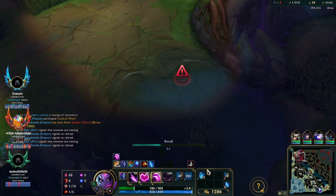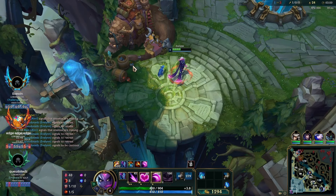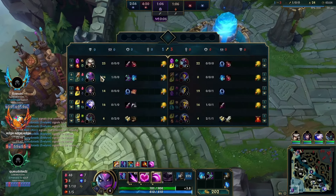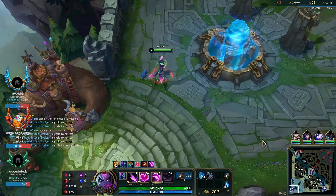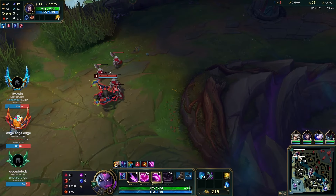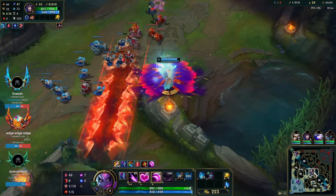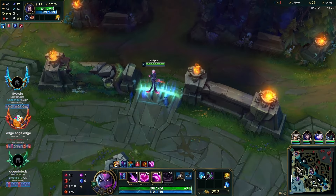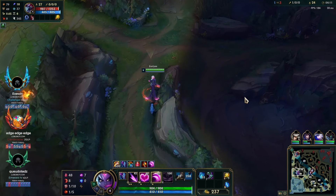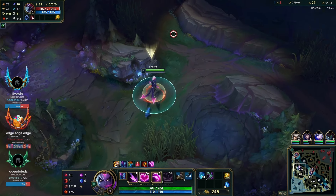We have Sorcerer's Shoes so we base ASAP to keep our tempo high, then run straight topside to where our gromp is respawning. We want to keep our camp cycling on spawn so we can ensure we're level six as fast as possible. We can't go for scuttle either — it'll waste a lot of time and scuttle's not that valuable these days. It gives almost no XP now, so that's how I think about that.